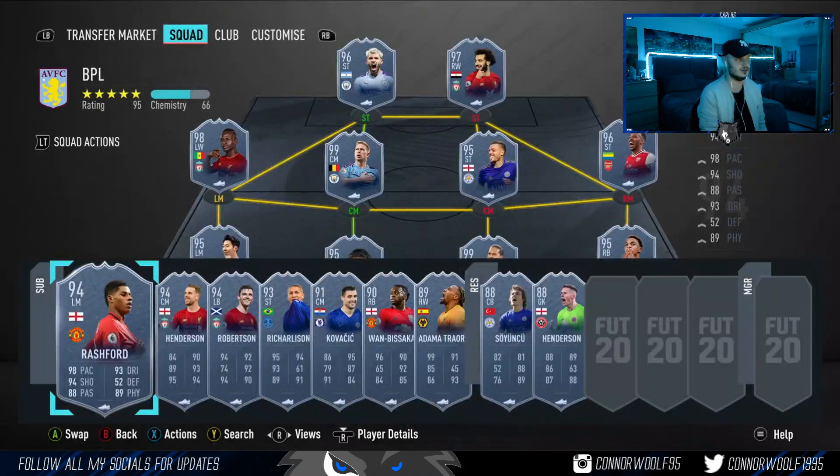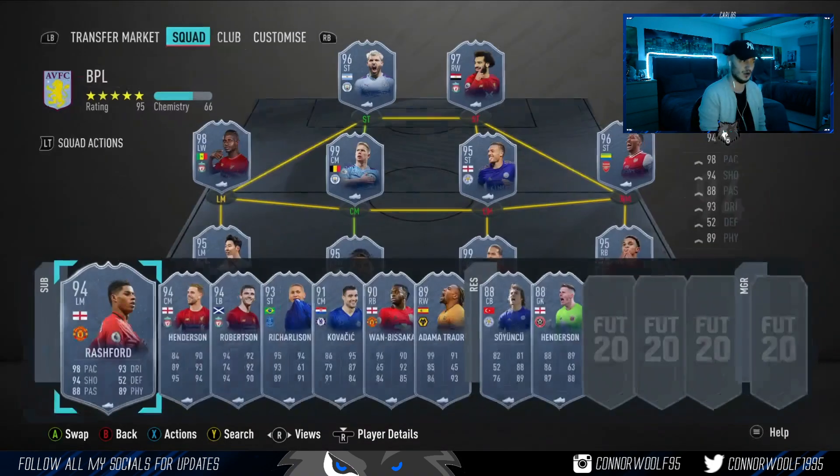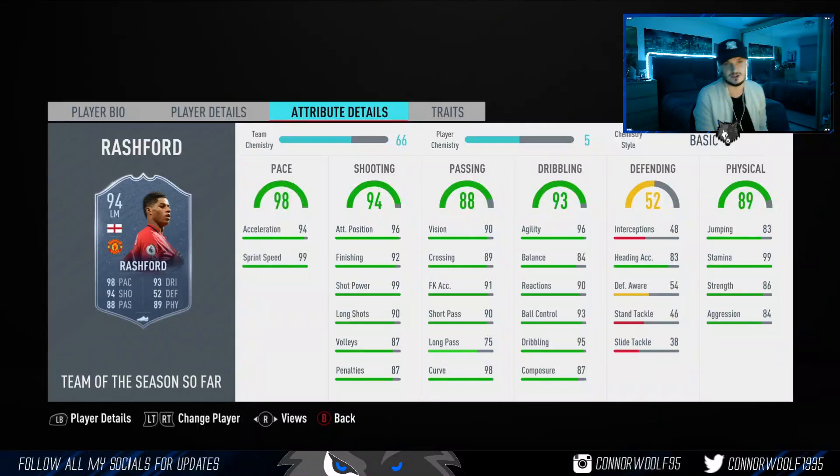You do pay a bit of a premium with BPL cards. Rashford's best position I think would be as a striker, RAM, or LAM in a 4-2-3-1, or a right or left mid in a 4-4-2. This card looks insane — I would 100% love to use him because I like to use skill moves.